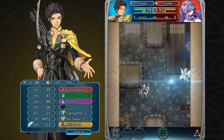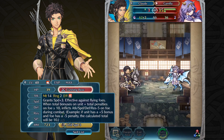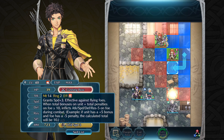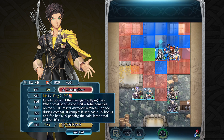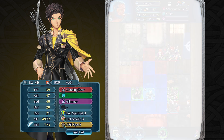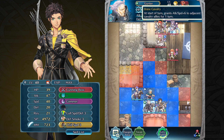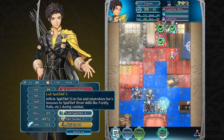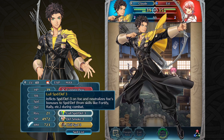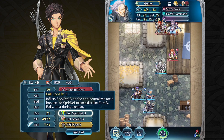In Fire Emblem Heroes, Claude has a great talent for weakening his foes to give himself a great advantage. His weapon, Cunning Bow, has the potential of lowering all of his foes' stats by 5 when in combat with him. This is accomplished by giving Claude as many bonuses as possible and inflicting as many penalties on the enemy as possible so that the difference is more than 10. The easiest way to accomplish this is Hone Cavalry, which gives him a +6 to both attack and speed for a total of 12. Claude also comes with Lull Speed Defense, which can also help weaken foes. If he receives a boost from Hone Cavalry and uses the effects of Lull Speed Defense, Claude's speed will be at +6 while the enemy is at -8.